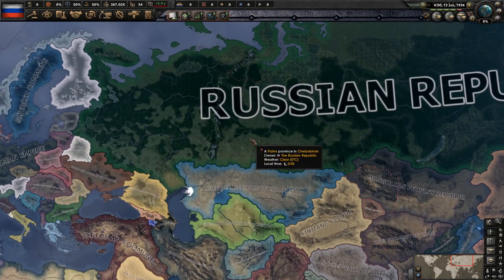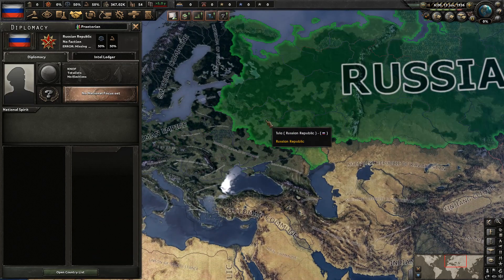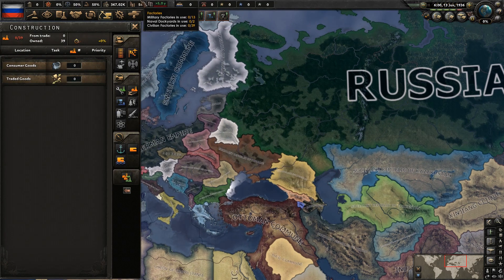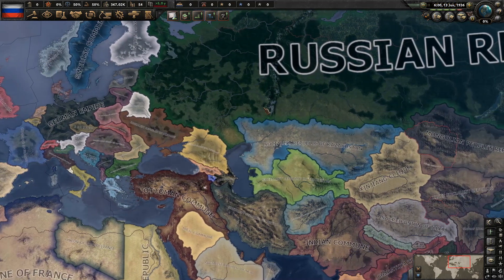And apparently it was a major update because it has completely broke our save. There's no leaders anywhere. You can see that our stability is at 50% instead of whatever it was at — I think we were in the negative before. We don't have any factories assigned. I mean, the whole save file is clearly broken.